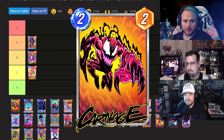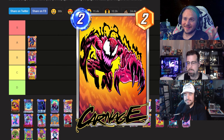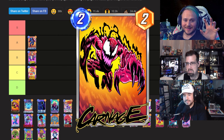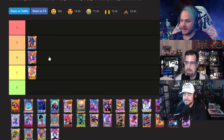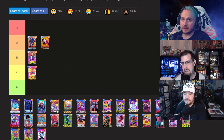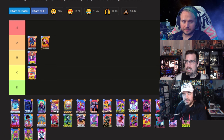Gregor loves the action pose and the detail of the black symbiote parts along with the red — it almost reminds him of Armament Haki from One Piece. Nick jokes it's now S-tier after that reference. Gregor says it's definitely in the A range. They note the veins coming off his shoulders as an interesting accent, and that Carnage benefits from being paired with the Venom variant as a set — but they're rating individually, and land on A.